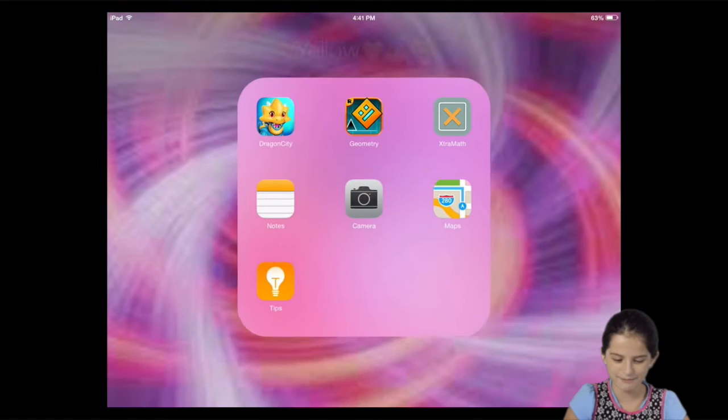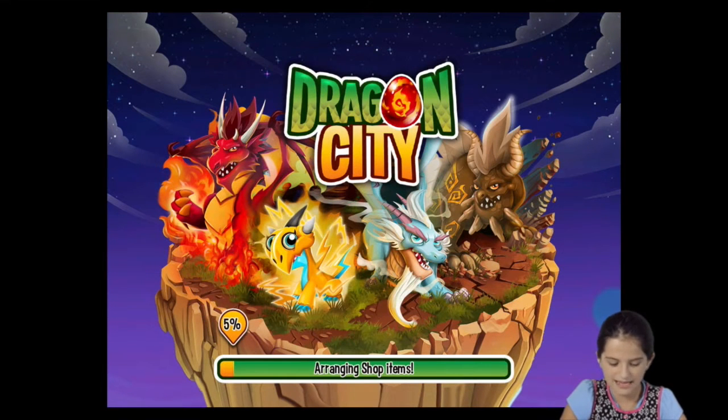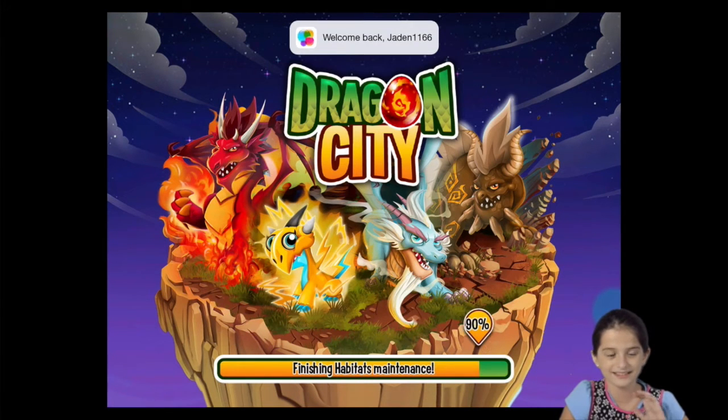Hey guys, it's Jayden, and today I'm going to be playing Dragon City Episode 8. Today I believe we're going to be hatching two dragons. It's going to be the Firebird Dragon, and I think the name of the other one is the Yooka-Laylee Dragon.